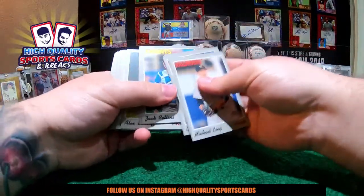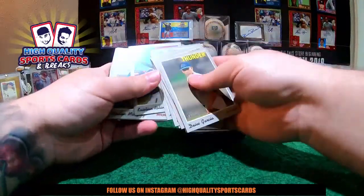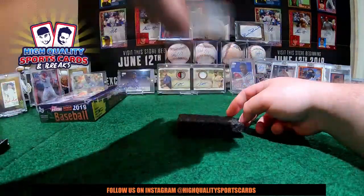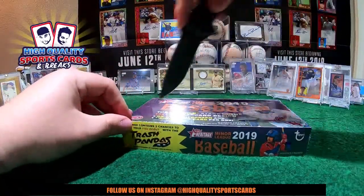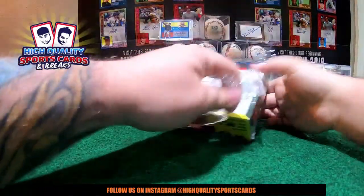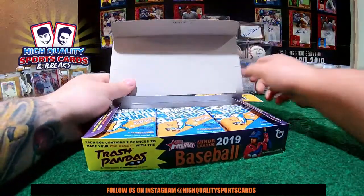Last pack — maybe extra auto — no extra. No extra auto, no extra memorabilia. All right, let's go! Last box — here we go, my friend, box number six! After this one, of course, the recap. After recap, we're coming with the nice NFL Five — second break of the night, break number two of that collection for us. Here we got 18 packs — let's do it!